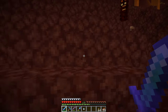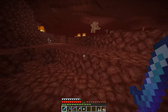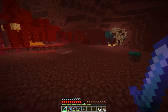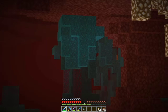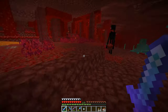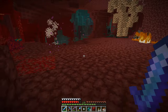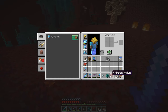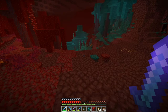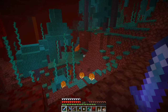You can find Ender pearls even in the Overworld, but by far the easiest way is in the Nether. Now after the 1.16 Nether update, it's really easy to find Ender pearls. You need to find one particular biome, and this is the Warped Forest. This will be the best way to find Ender pearls — and one Enderman is already attacking me!